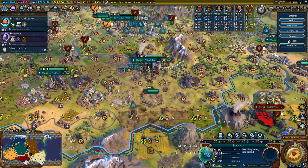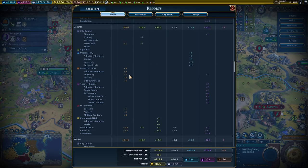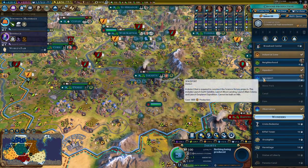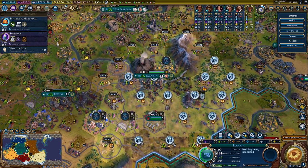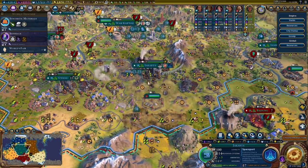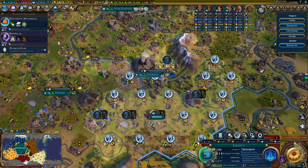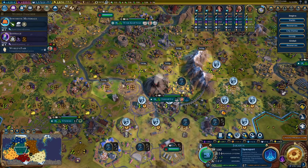So if we were to work on a second spaceport, who would want it? It would be here — 92, 99 production. Do I want you to have a spaceport? I guess I might. Let's make sure that they actually have the tiles that they want, because I don't want to be working specialists pretty much ever.